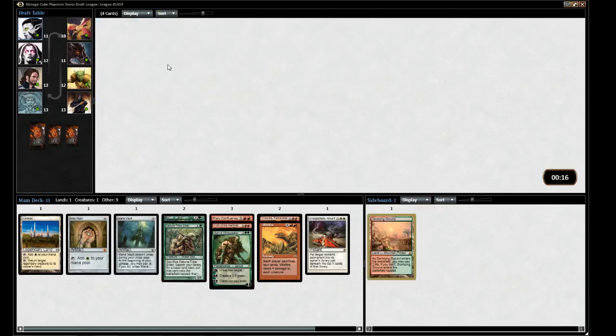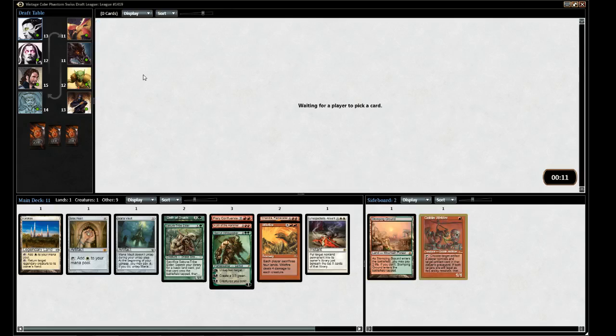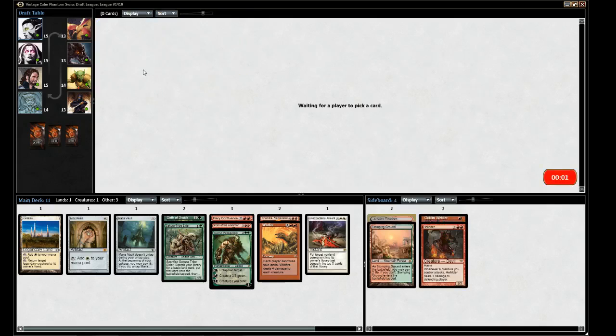The Stomping Ground is exactly what we want here. Sure, I'll take a Welder. We have no real big Oath targets yet, but that's okay — it's just pack one. I do have a red-green base going.